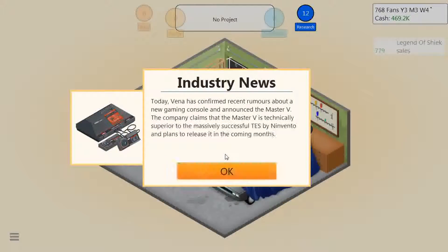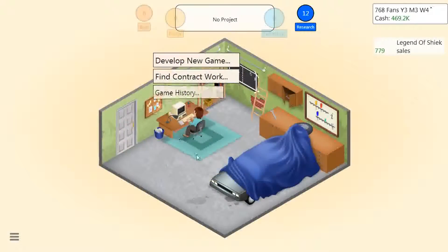Vena is confirmed - okay, I'll read this. Industry news: Vena has confirmed recent rumors about a new gaming console and announced the Master V. The company claims that Master V is technically superior to the massively successful TES by Invento, and plans to release it in the coming months. Good for them!